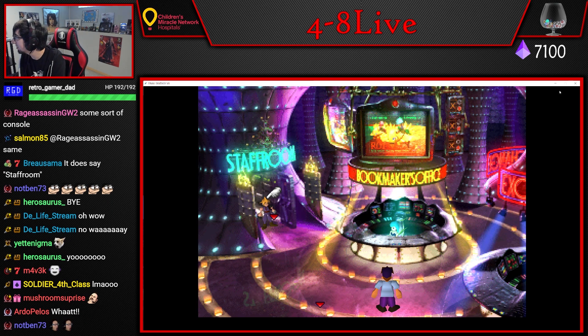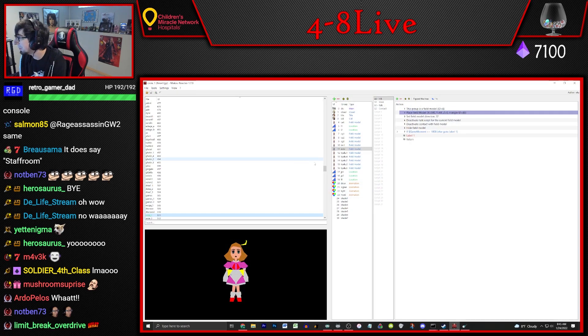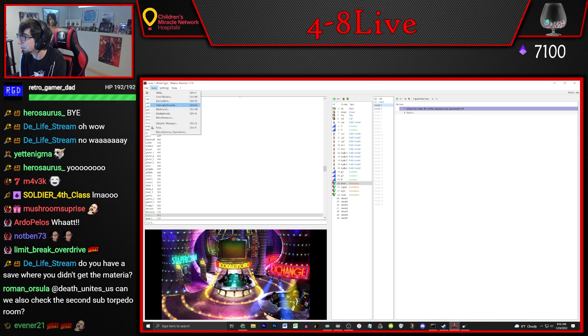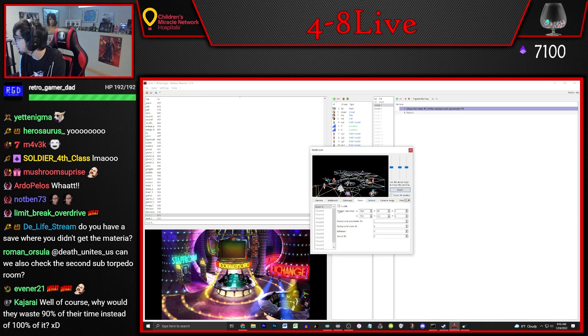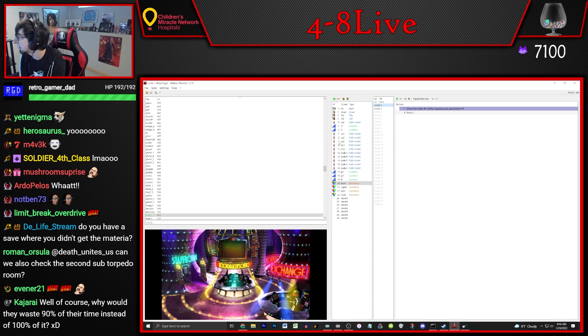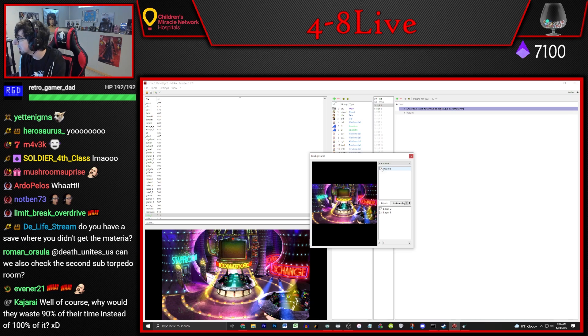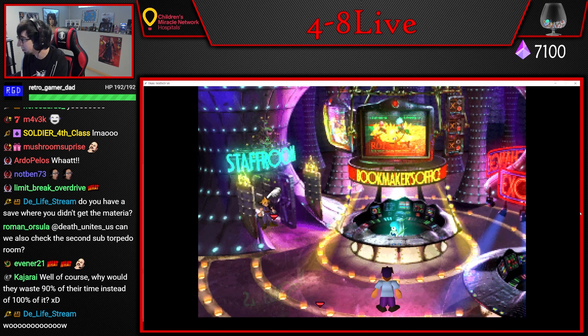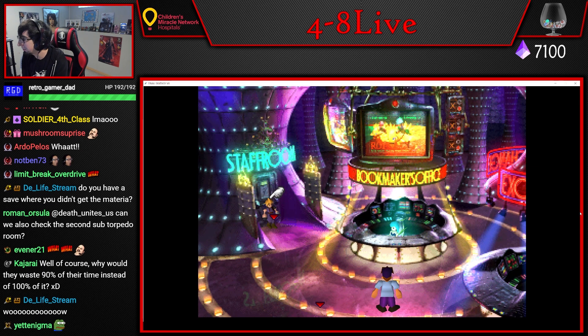I was going through the code and I found this door and saw that it had another state. If you go to the walk mesh, you can see this door is totally a thing. And if you go to background, I turned on the state and it opened, and I was like, oh my God, this door opens. I started messing around with the state and actions to see if I could get it to open — little did I know it works. You don't have to mess with it. You just have to move Esther out of the way and it works.